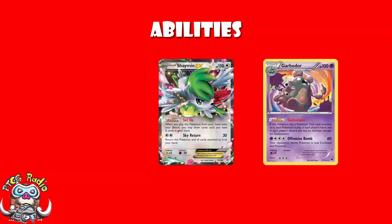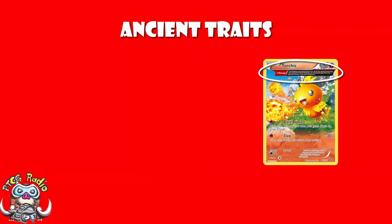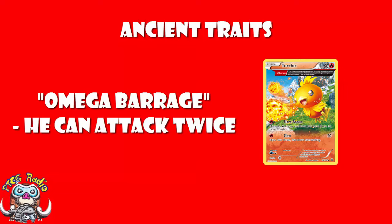Very similar to Abilities, some Pokemon have Ancient Traits, which are basically like Abilities with a different name. For instance, Torchic has the Omega Barrage Ancient Trait, which allows Torchic to attack twice. All of these cards — whether they are trainer cards, abilities, or ancient traits — you just need to read what they do and then follow it. As always, if you have any problems, speak to somebody who knows, or leave a comment in the comment section and I will try and get back to as many as I can.